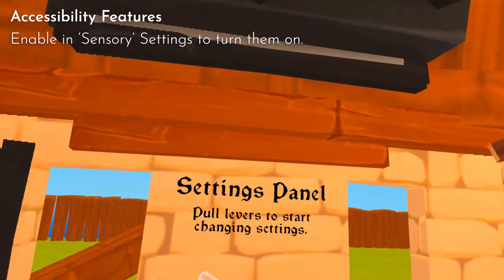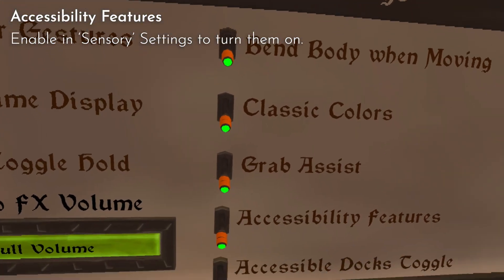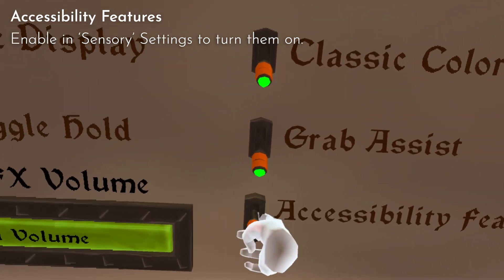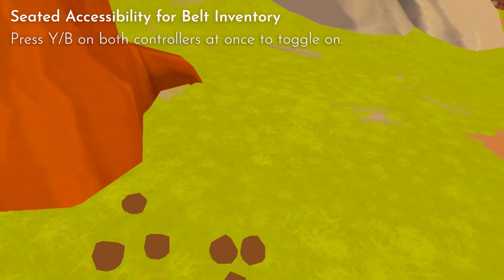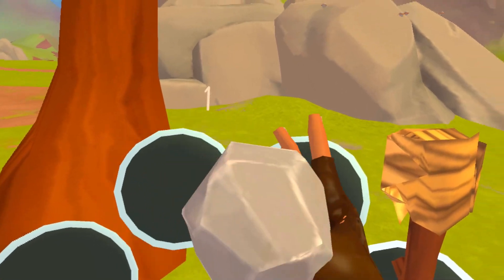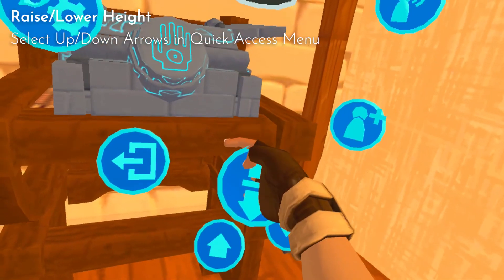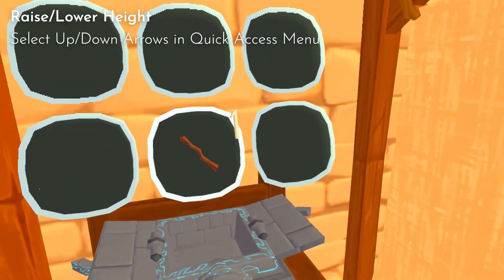To start things off, in the last few patches we've improved on the game's accessibility. Many of you may be familiar with the grab assist function that lets you grab items from a distance, but now you can also enable an accessibility mode that lets you interact with your tool belt inventory more easily, as well as the ability to increase and lower your height. This is particularly useful for seated players who would have had physical obstructions, but anybody of different heights and physical conditions can also appreciate this change.